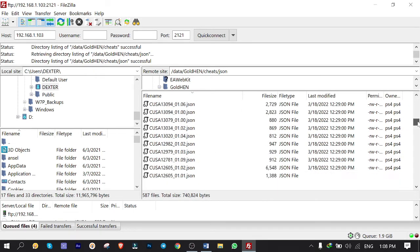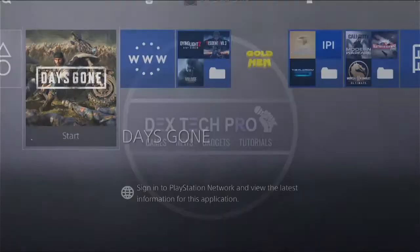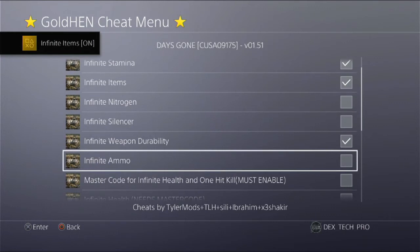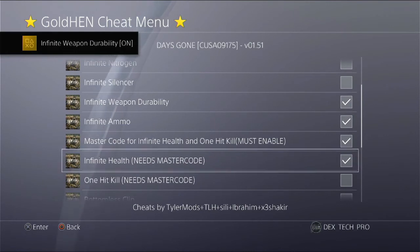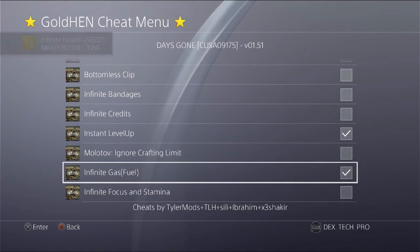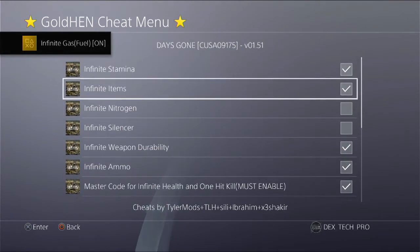Now let's have fun and apply some cheats. The game I'm going to play is Days Gone, so I open it up and hold down the Share button on the DualShock controller to open up the cheats menu. Let me enable some of them: infinite stamina, infinite items, infinite weapon durability, infinite ammo, master code for infinite health, one hit kill, infinite health, one hit kill, instant level up, and infinite gas for the bike. That's enough — hit Circle to get back to the game.